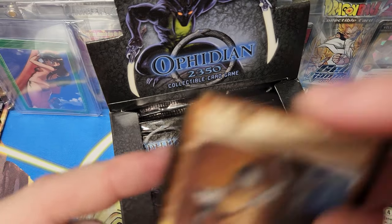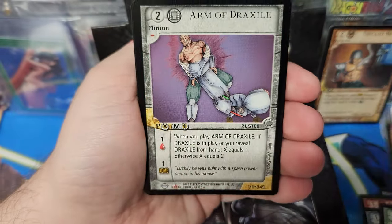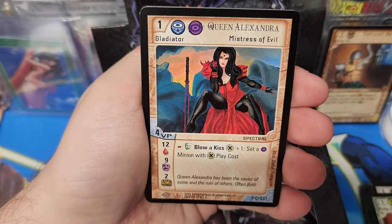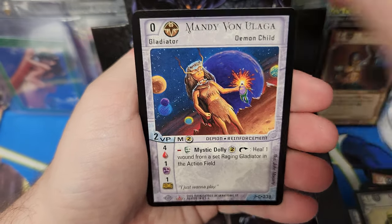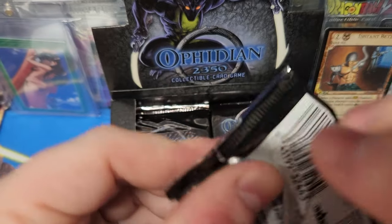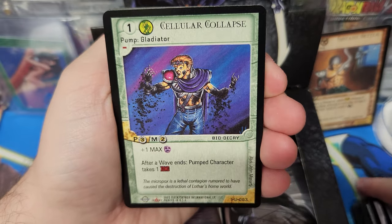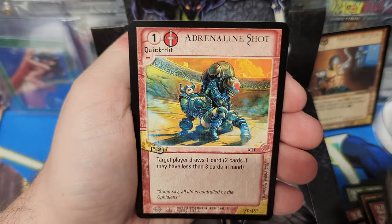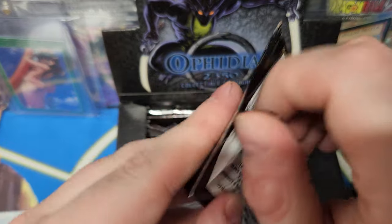Let's sleeve it, why not? Uncommons. It does have some dope artwork though, I'm not going to lie — I've seen a lot worse. I like the robots, reminds me of WALL-E. We'll do two more packs. Then I'll do something else with the rest of these — sell them, do some short videos. I love shorts — short videos get all the views.